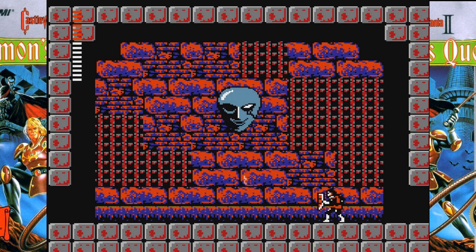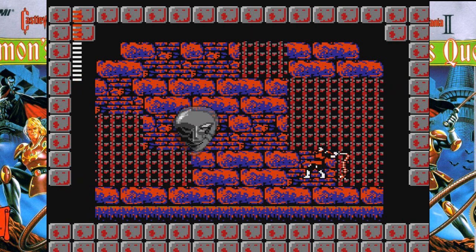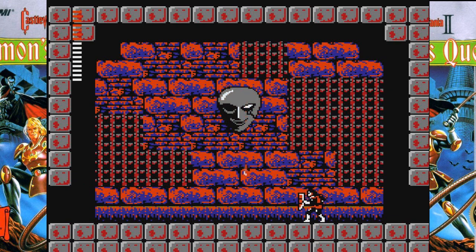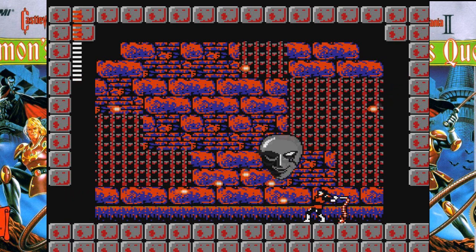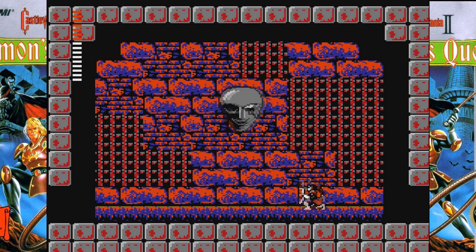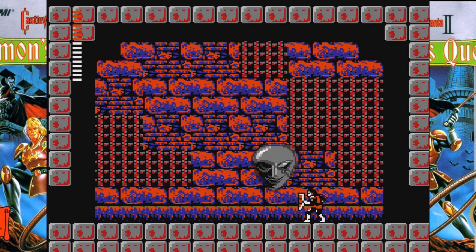Boss time, if you can even call it that. This is the Mask of Carmilla, who's one of the reoccurring villains in Castlevania. Her incarnation here is kind of lame. Basically she just cries bloody tears and then circles around and that's it. Not very exciting, especially compared to a lot of the intricate boss designs from other Castlevania games.